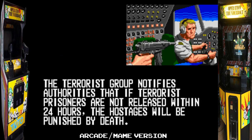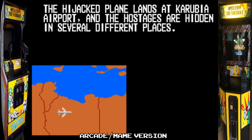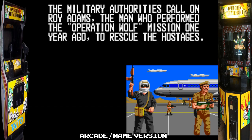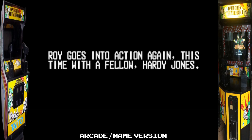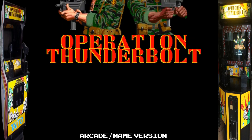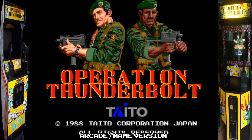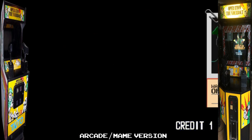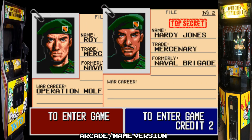As you can see, the story on the intro sequence mirrors the real-life Operation Thunderbolt raid very closely: terrorists take over an airplane, land it in Africa, take the hostages and demand prisoners be released — and it's up to us to go and rescue them. It's Roy Adams returning from Operation Wolf. There's nice music and sample speech there. You can have simultaneous two-player action with two mounted Uzis on the cabinet.